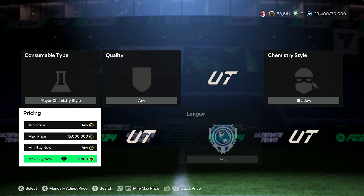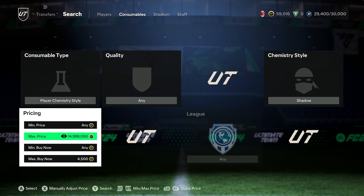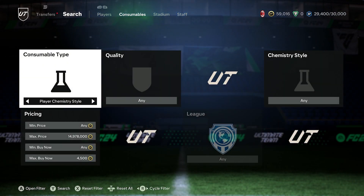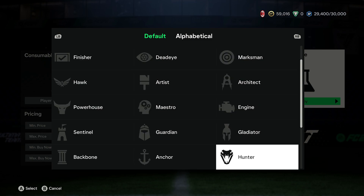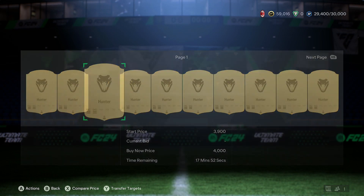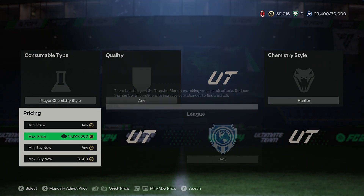You can jump over to the chemistry styles Shadow and Hunter. Shadow, I believe, is going for around 4,800 coins at the moment. As you can see, I did nearly get one for 2,700 — that would have been 2,000 coins profit, and they do pop up quite a lot. The same with the Hunter — I think that is going for around 4,000 coins, so anything less than maybe 3,600 coins you'll make profit as well. Just bear in mind the 5% tax.